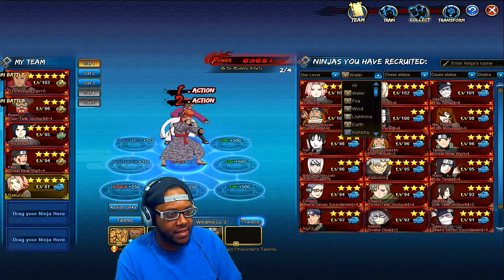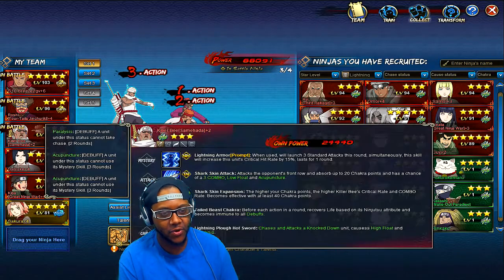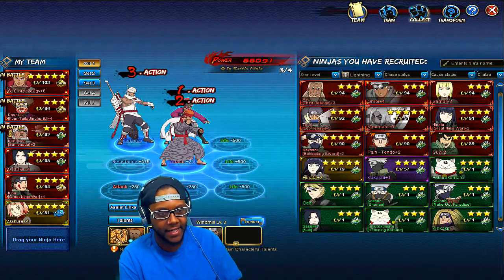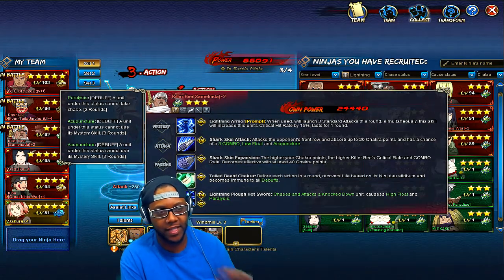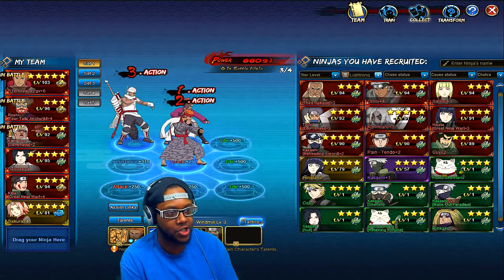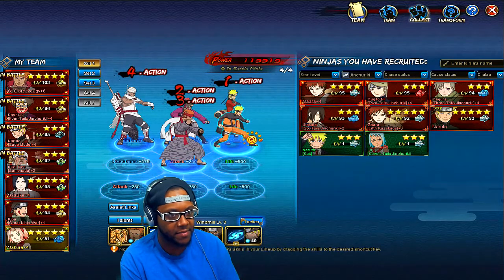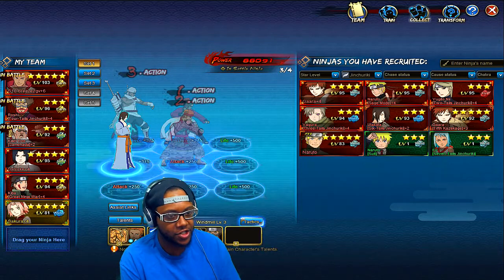You definitely want to try to get Seven Swords Killer B — not regular Killer B. If you get Seven Swords Killer B, use him with Roshi and Sage Naruto in mid-game. He's in the Kage Treasure and Roshi is in the Jinchuriki Treasure which costs 210 seal scrolls. You have to get lucky to get Killer B Seven Swords early. You can also pair him with any Jinchuriki you have, and definitely put Sage Naruto in there if you unlock him.